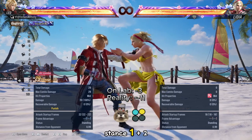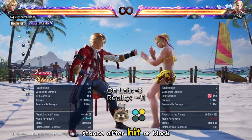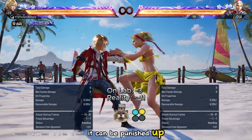This one is her cat's stance 1 plus 2. This also shifts into wolf stance after hit or block. It can be punished up to 11 frames.